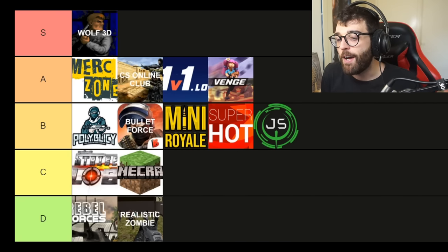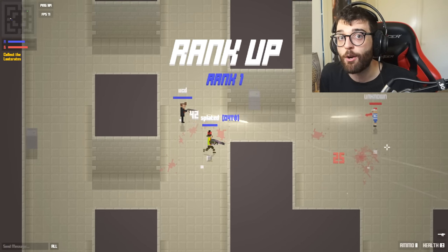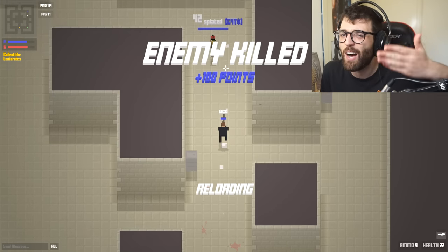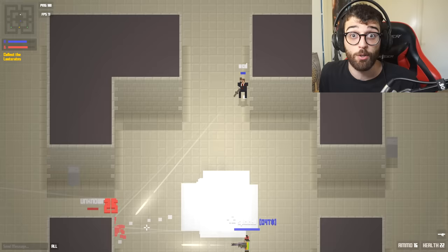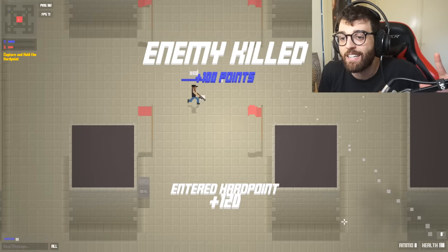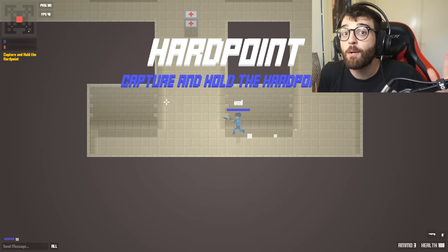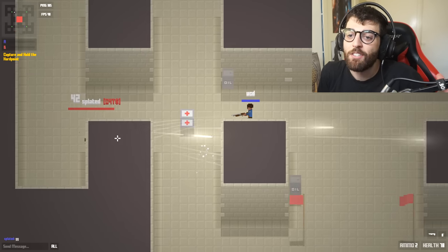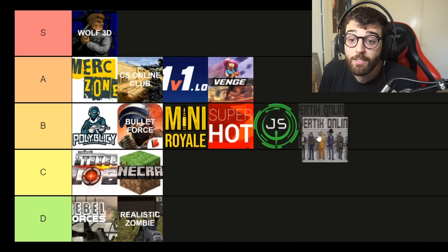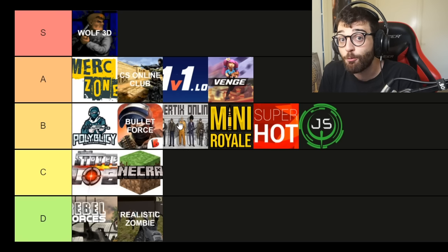Now let's talk about Vertex Online, the game made by the developers of Krunker.io before they made Krunker. It retains a lot of the styling of Krunker — we've got the classes like trigger man, hunter, running gun, etc. — but this is in a 2D top-down format. A little bit weird, but the gameplay really works. Despite being an older game and not in active development, Vertex Online still has a decent player base because people like the difference in gameplay. It's not A tier given that it's a bit underdeveloped and lacks the bells and whistles of Merc Zone or CS Online Club, but it's still a solid game — near the top of the B tier, around Mini Royale and Bullet Force.